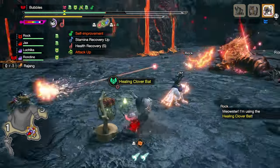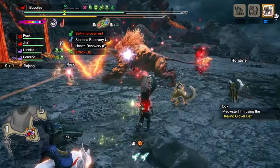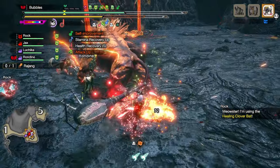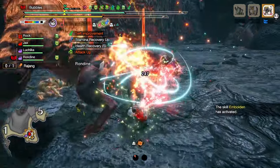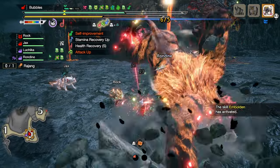As for augmenting, I highly recommend going for slots or getting skills that you either use as decorations for, or maxing out Attack Boost, as well as another level of Handicraft if your talisman can't get a free level of Handicraft.